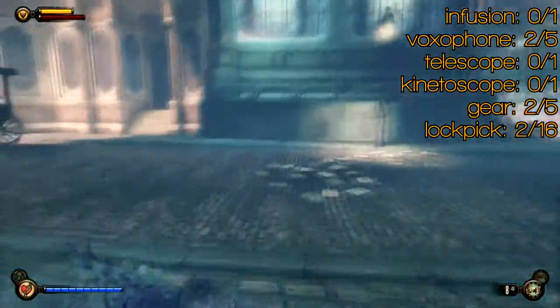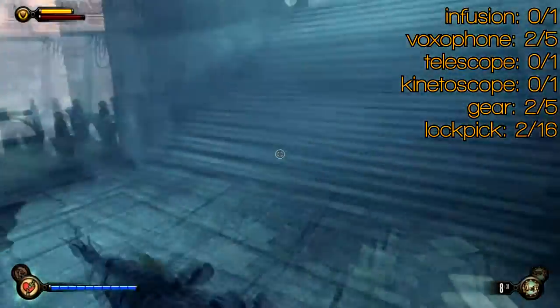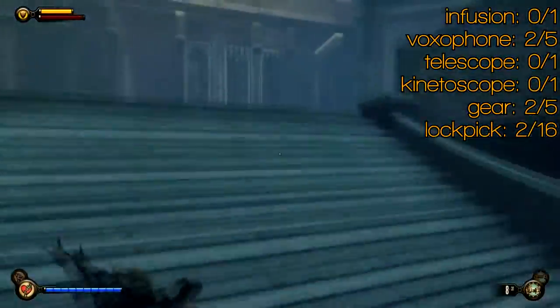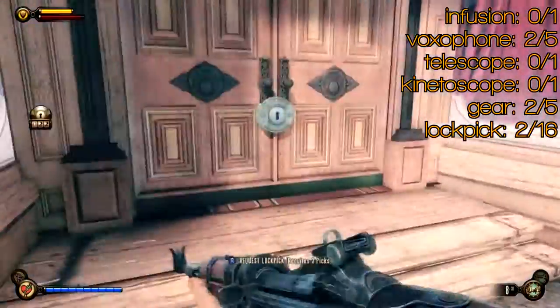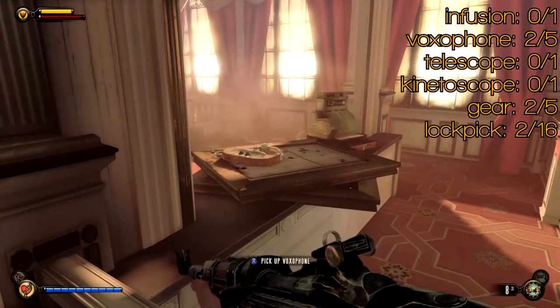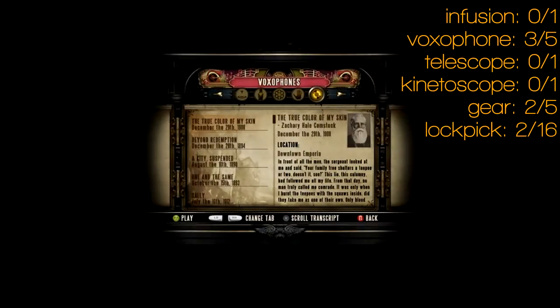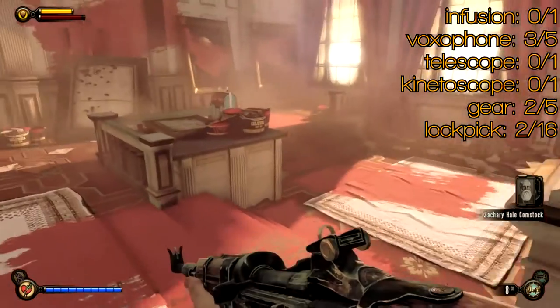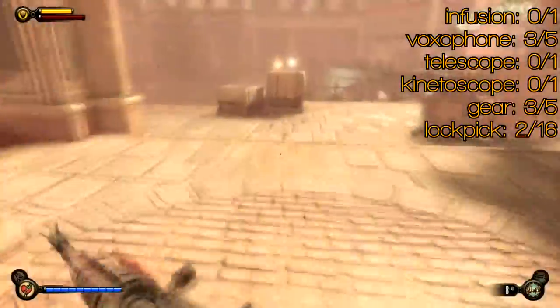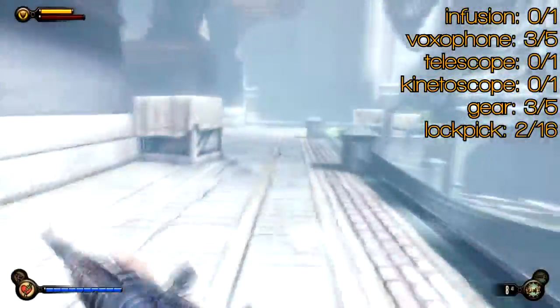Turn around and head to the left, continuing to follow the objective marker. You'll get up to this square where there will be a fireman, but his body disappeared for me. That is where one of the lockpicks will be — that's the one I forgot to include. On the left, on the higher area, there's another lockpick door with your third voxophone from Comstock, talking about Indians. Just to the left of it is your third piece of gear. This room has nothing else in it — not even money, which is a bit strange.